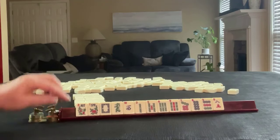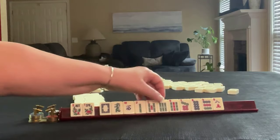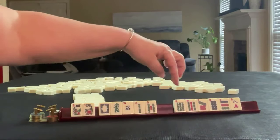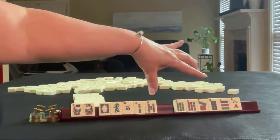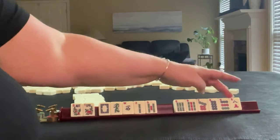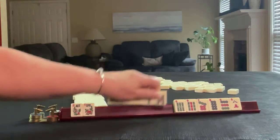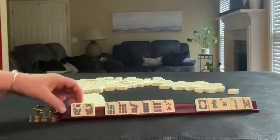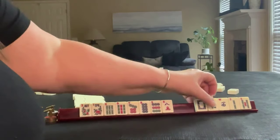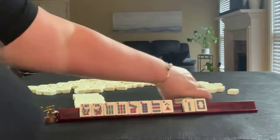If these were my tiles, I would try to do something with the flowers. We have a lot of six, seven, eight, nine. If I'm focused on a consecutive run and I have mixed suits, I use four numbers in a range around that predominant pattern. And since we have two nines and two eights, that would mean six, seven, eight, nine. So that's what I would focus on — six, seven, eight, nine of some kind. So I would divvy out the dragons to mitigate risk.